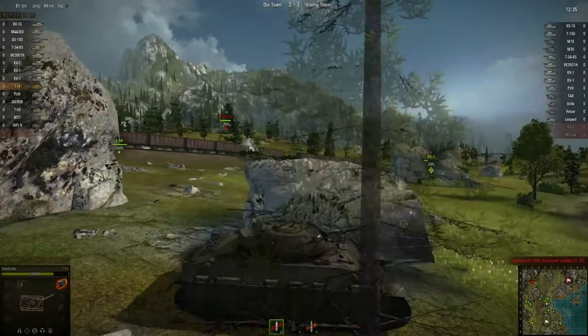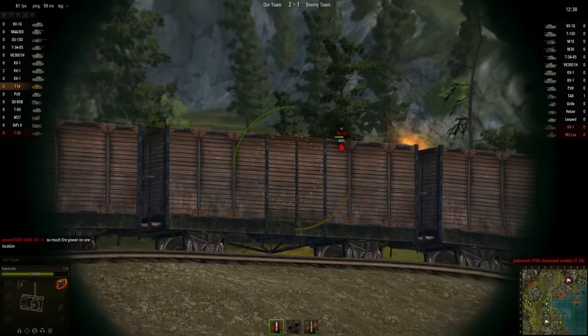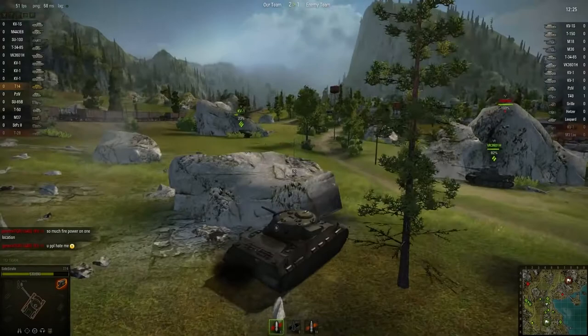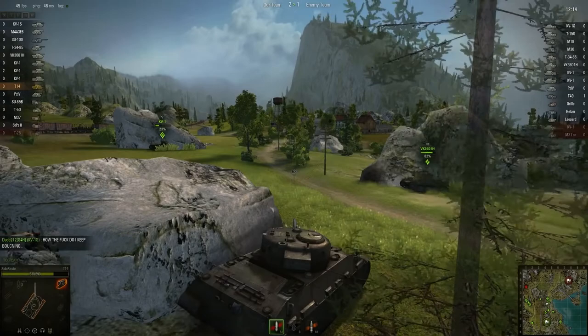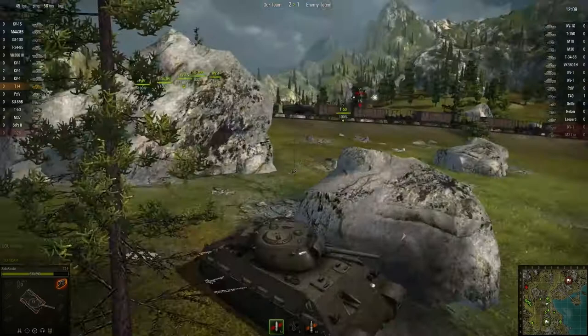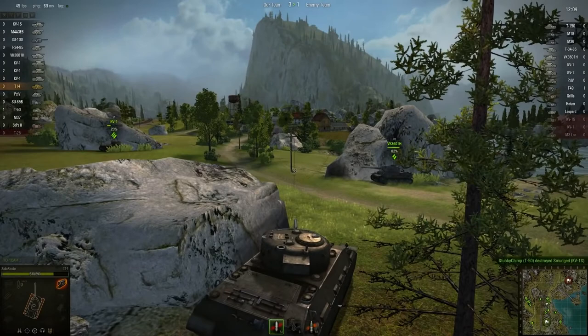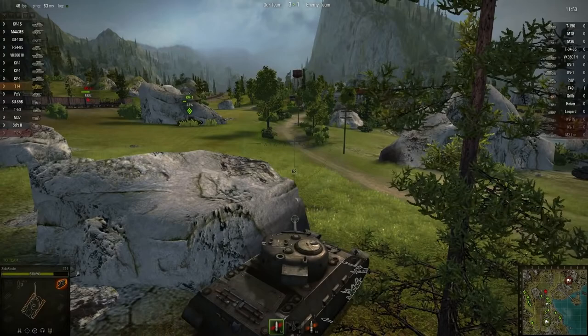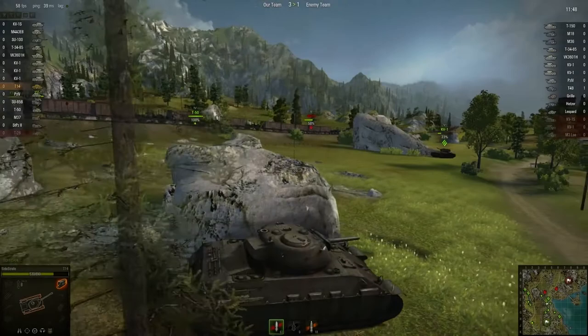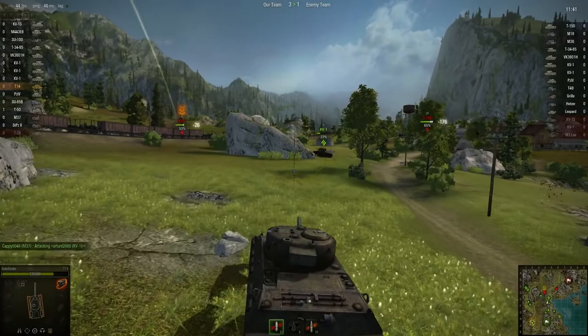I need to get this out of the way to get a shot, but he's going to continue to move so that was pointless. They've got a Leo hanging out in the background. KV-1S is down. This tank is all about its armor for the most part — the gun is pretty mediocre and it's a short barrel so it's very inaccurate at range. It literally is a close-quarters tank. I'm going to push up just a little bit. That didn't feel good — was that a Hetzer?